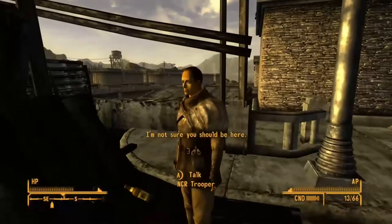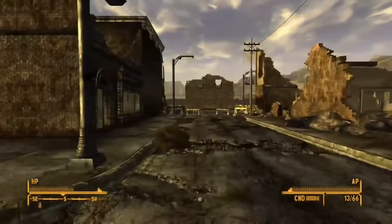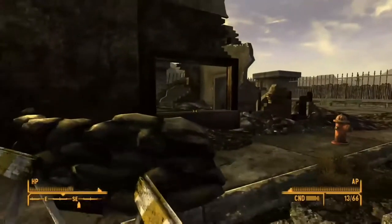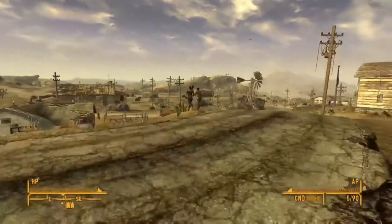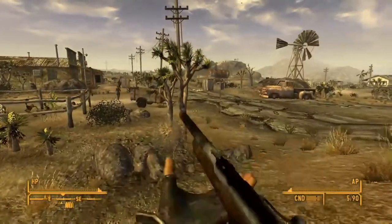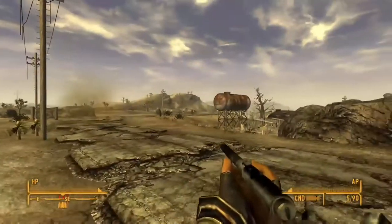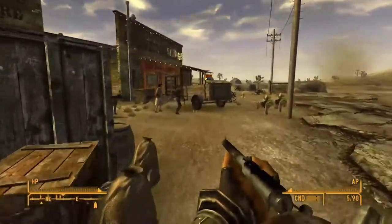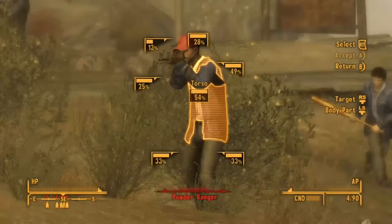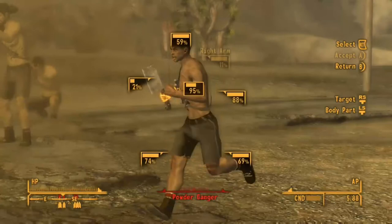Gold means nothing in the wasteland — you can't survive with it — whereas water is a necessity. In our real world, in Australia, gold is considered the most valuable thing, and yet we're not in an apocalypse, so water we take for granted. However, I doubt we'd be thinking the same thing in the Fallout universe. Another reason the bottle cap is worth more is because it's no longer being produced — it's scarce — whereas all the other currencies, both the Fallout ones and real life money, are still being reproduced or minted.